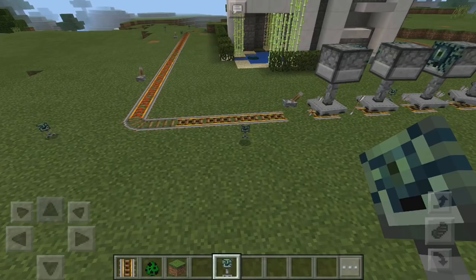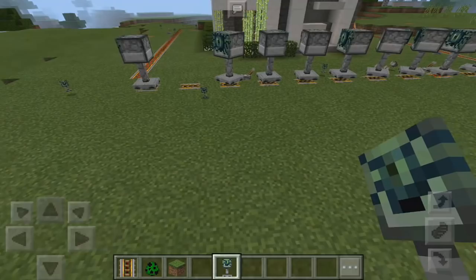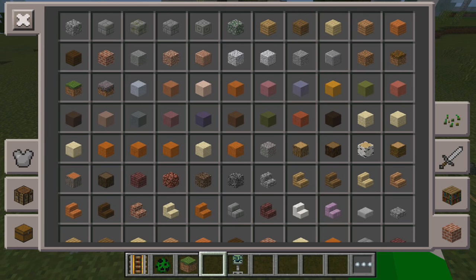Let's break this off so it doesn't move. Let's place one more right there. Now if I spawn in a creeper, as you can see they're just going to demolish it instantly. Just spawn in a bunch of creepers and it's going to protect your base — look at this, they have no chance of getting in.